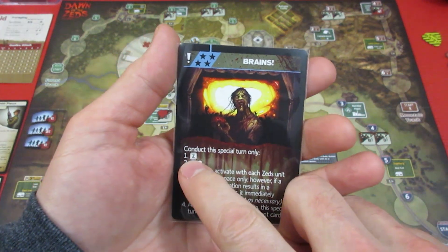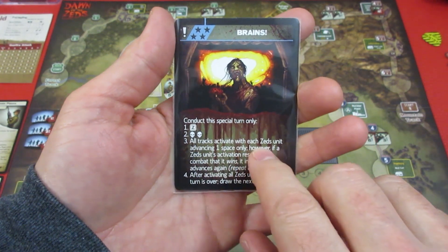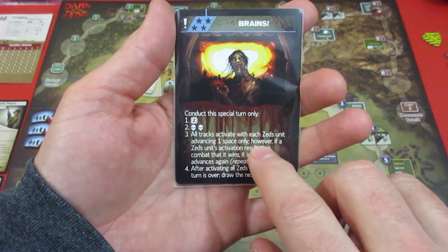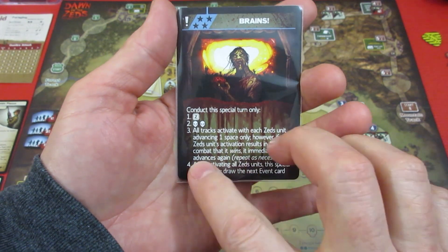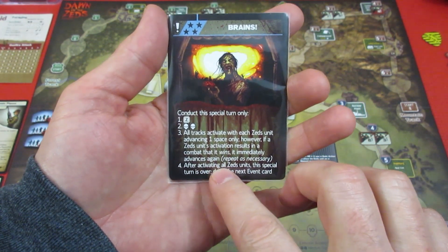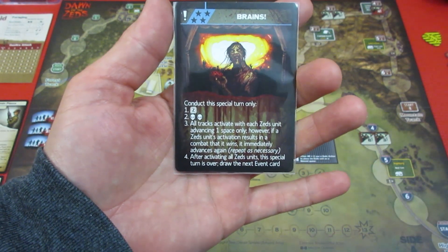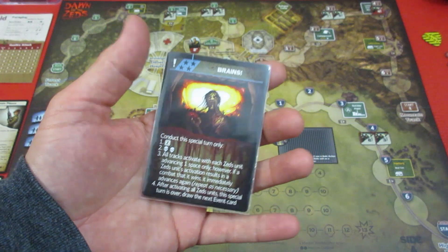Conduct a special turn only. We're not playing cooperatively so we don't do that, so not using infection. All tracks activate with each Zed unit advancing one space only. However, if a Zed's activation results in a combat that they win, it immediately advances again. After all Zed units take their turn, draw the next event card.